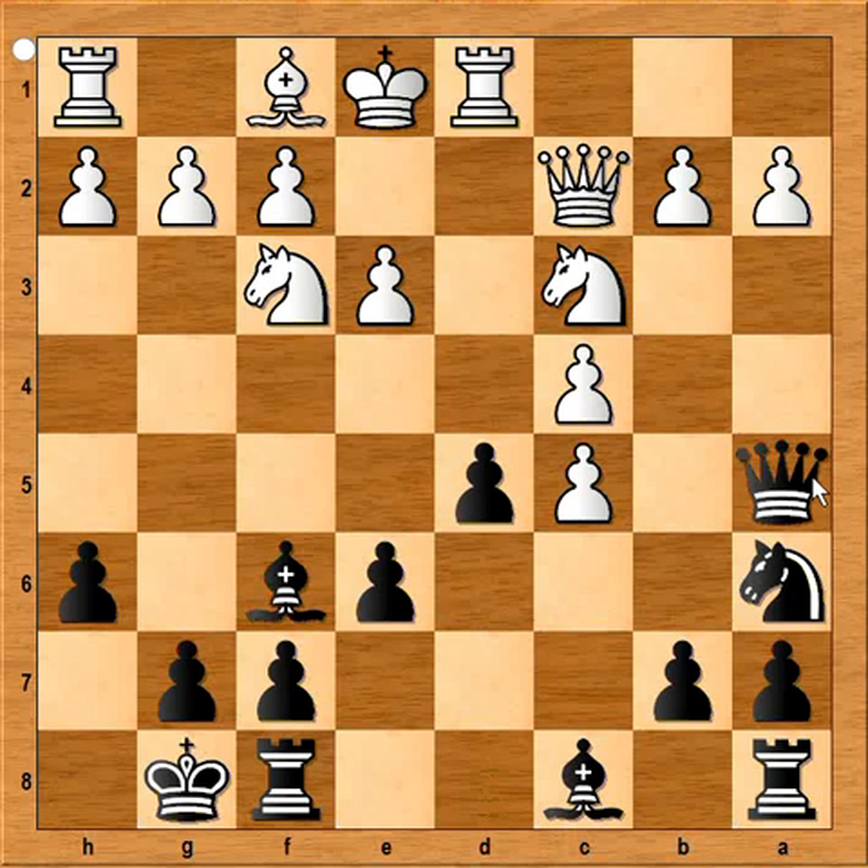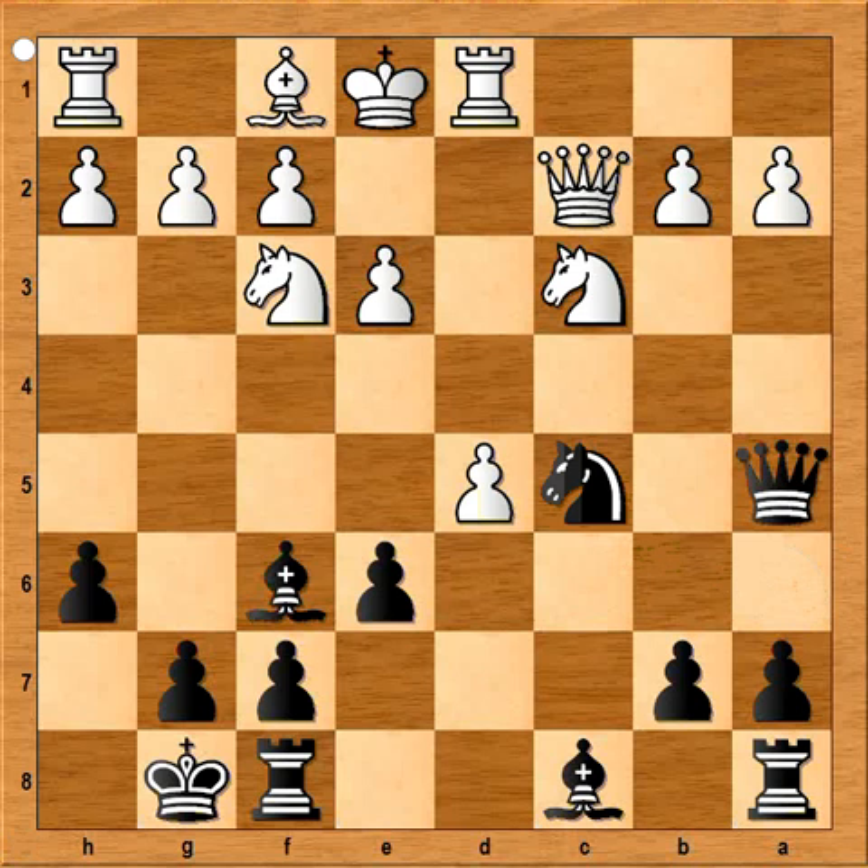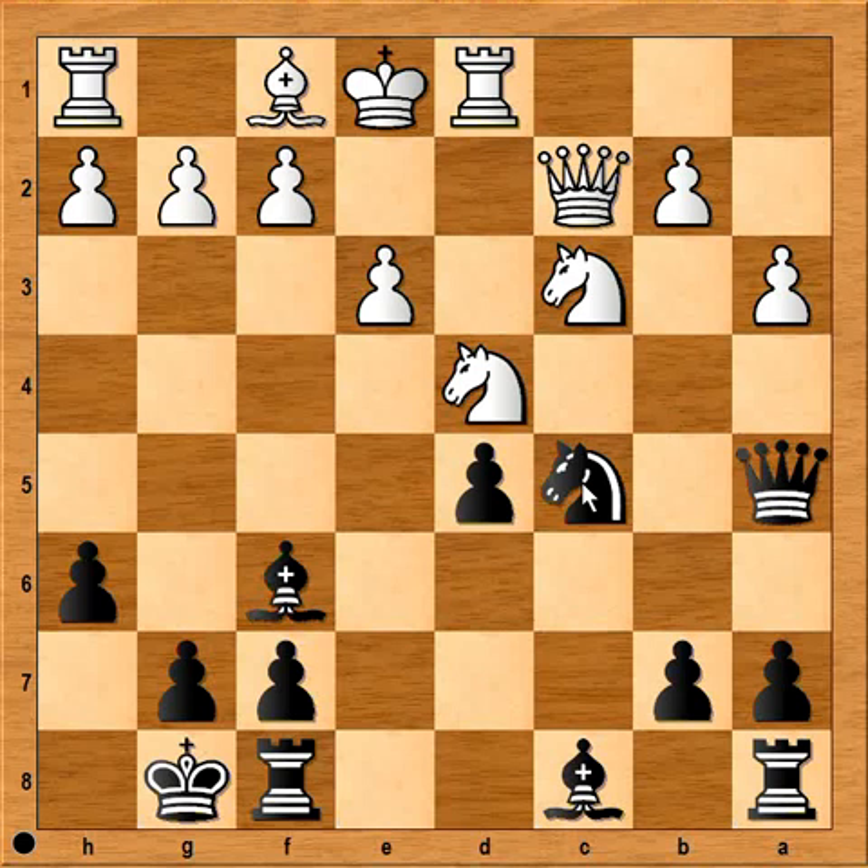c takes on d5. Knight takes on c5. And surely white had a look at this continuation: pawn takes pawn, and then Bishop takes on e6. White is a pawn up, but black is ahead in development. So instead of taking the pawn, Knight to d4. e takes on d5. a3 — the idea is to play b4 to fork the knight and queen. So the knight had to move.